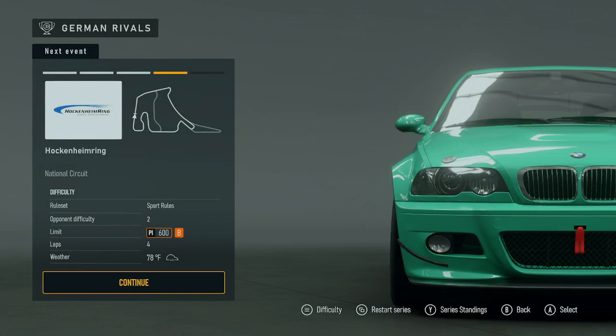German Rivals, next event: Hockenheimring National Circuit. Difficulty rules A, sport rules. Opponent difficulty 2, PI limit 600, car class B, laps 4. Weather: 78 degrees Fahrenheit, light rain. Continue.